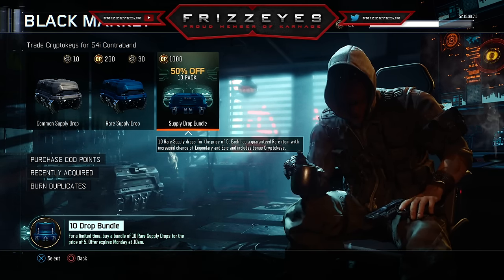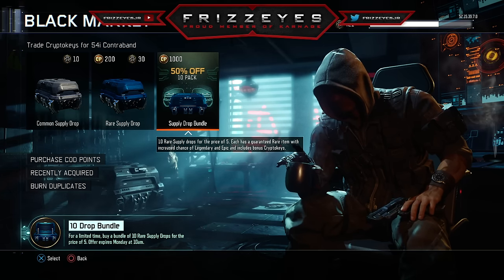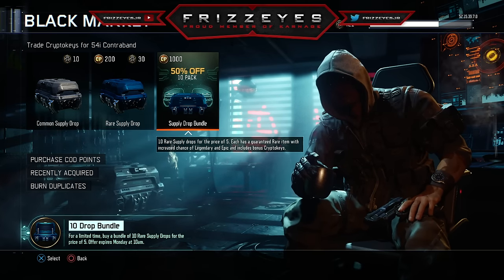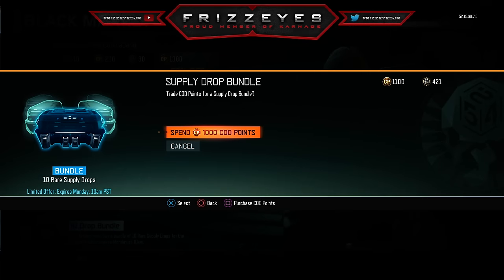Right here it says 10 rare supply drops for the price of five — each have a guaranteed rare item with increased chance of legendary and epic, and includes a bonus crypto key. So it's basically a rare supply drop with bonus crypto keys and increased chances of getting legendaries and epics. That's pretty nice, let's do this.